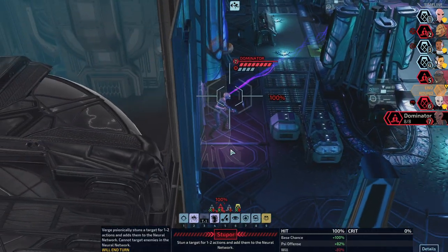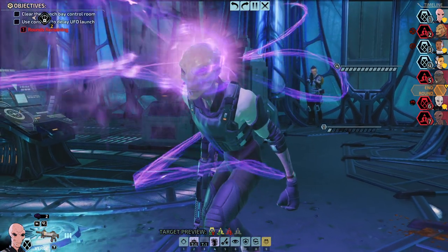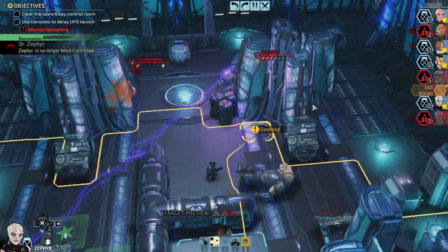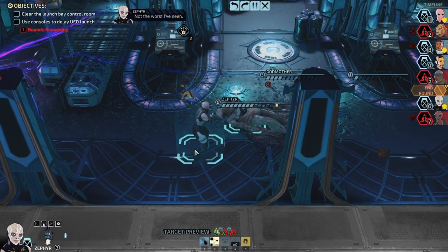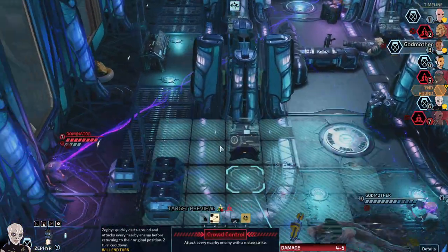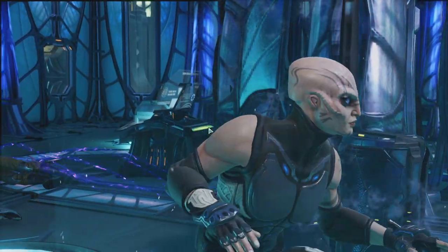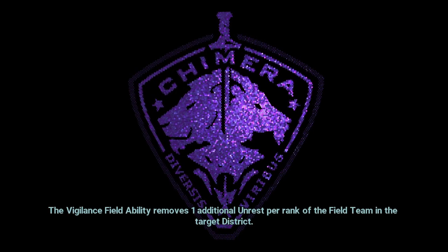Now we're at this point — just disabling the Dominator. That would be huge. Did it work? Yeah. 4 HP healed. Let's do crowd control in the back. That wasn't the best first room — that was probably the worst first room I've had.